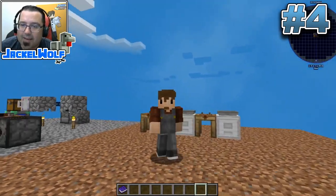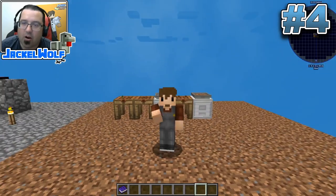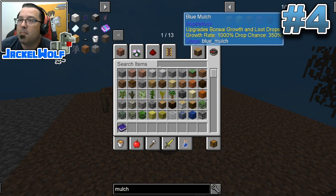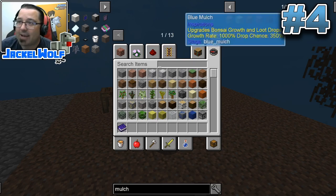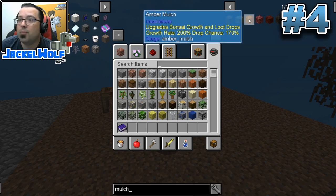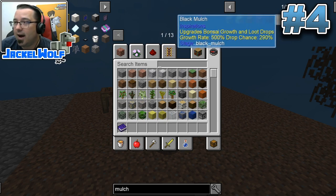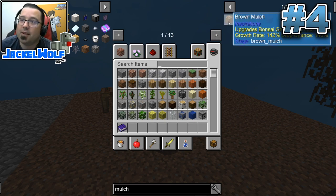Number four: the thing I wish I'd known earlier in my Sky Factory 4 playtime is about the mulches. Mulches are really good and can really increase the output in your hopping bonsais, but they are very expensive. There are seven different mulches - the best being the blue mulch at 1000x growth rate and 350% drop rate, which is super hard to get. All of the last six require some sort of machine. They are leveled up: one brown mulch makes two yellow mulch, which makes four amber mulch, which makes eight ruby mulch, and it scales up. You can start with one and get all the way to the end with quite a few of them, but it requires a lot of machines.